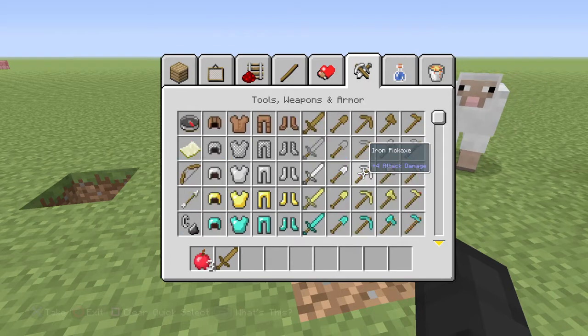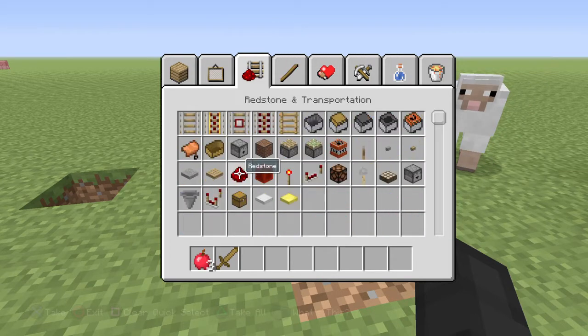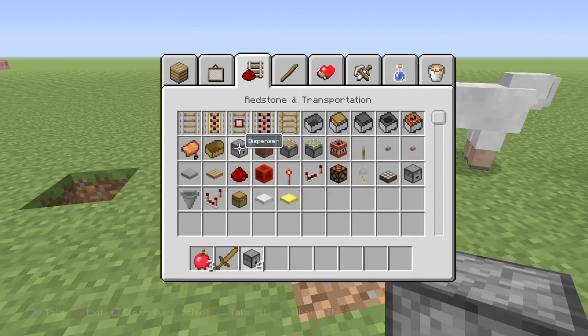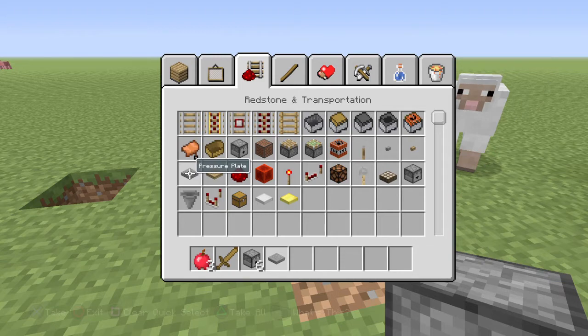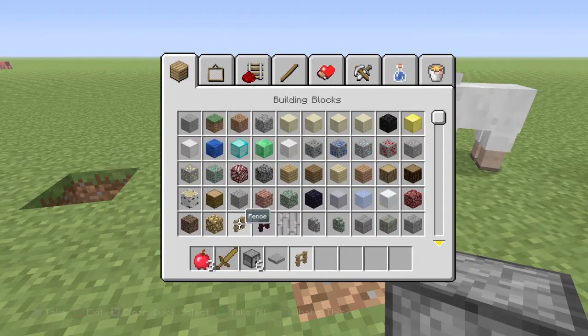What you're going to do is build some dispensers - about six of them. Then you're going to build a pressure plate, which I recommend using stone. After that you're going to craft some fences - you only need one.